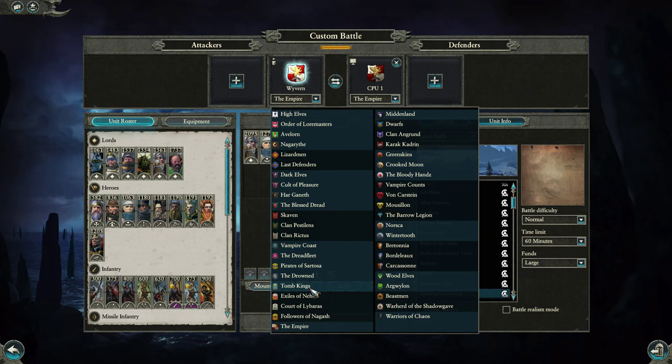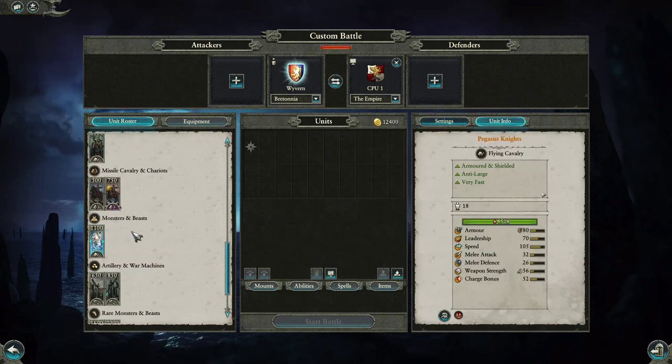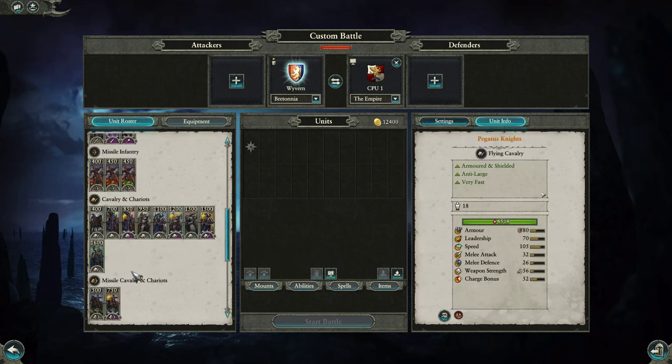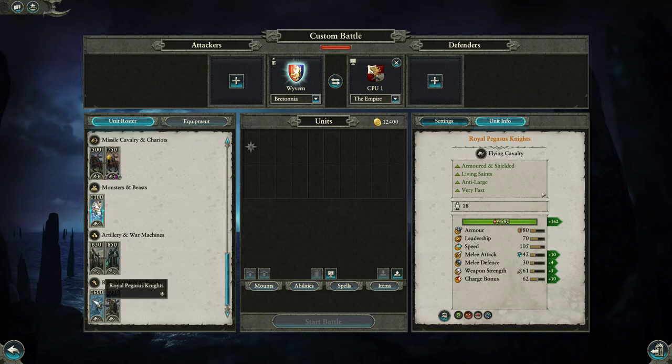Sorry for the ranty ending, but I did want to discuss the potential uses of Pegasus Knights and highlight them a little bit. I did have fun using them in this match, and I think they are a pretty entertaining and potentially much more decent unit now than they were previously, so definitely be sure to give them a shake. If you guys enjoyed the video, found it entertaining or informative, be sure to leave a like, subscribe, all that stuff. If you have any comments, questions, or requests, don't hesitate to put them down below and I will do my very best to respond as soon as I can. Thanks for watching and I'll see you all in the next one.